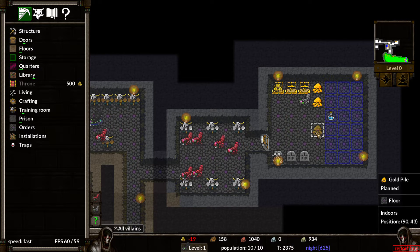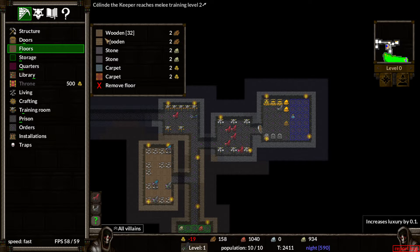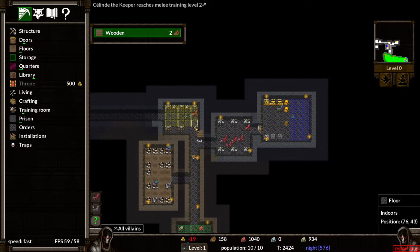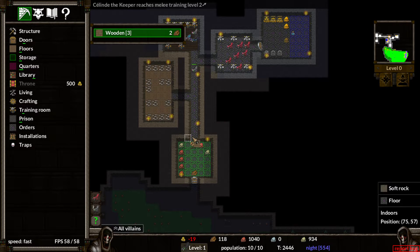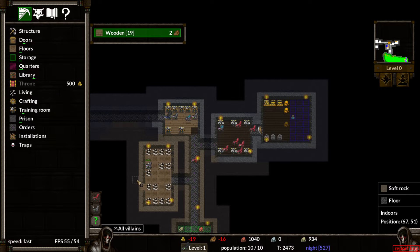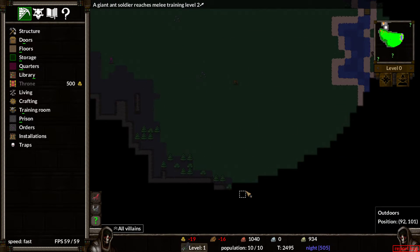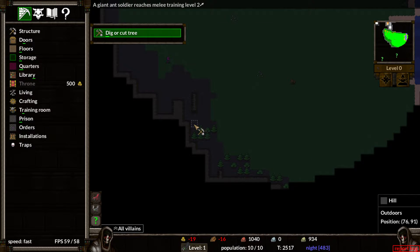Oh yes, enough gold. Alright, did that increase my population? No, I think I need like four of these to increase the population limit. Alright, put wooden floors everywhere here. Wait, what the hell did you just kill? Oh what the fuck is a deer doing in my place? Weird. There's not a lot of trees by us, are there? That's also weird — usually the damn things are everywhere. Not there. Nope. Dig. Control.